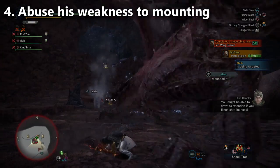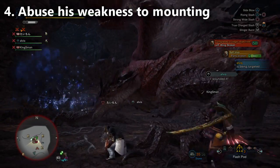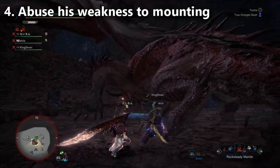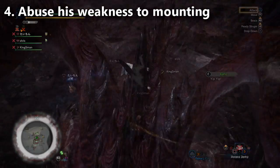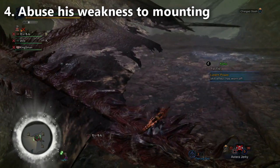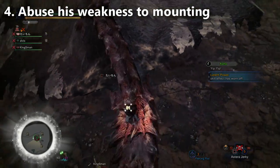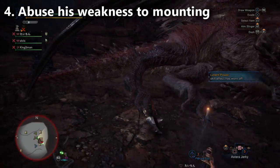Those three things combined will allow you to get more mounts on the monster. Maybe you have a teammate helping with damage — someone using a Hammer or Greatsword doing ledge hops, or two of you on Insect Glaive. When you mount this guy and knock him down, be sure to get your optimal damage combos on him while he's on the floor, and then when he stands back up, go right back to dealing mount damage again.